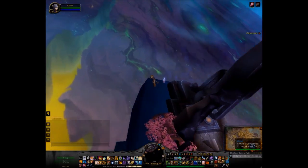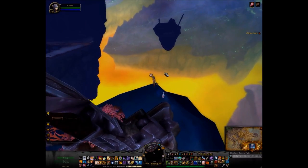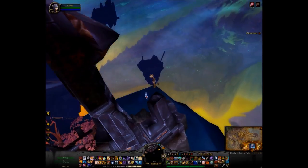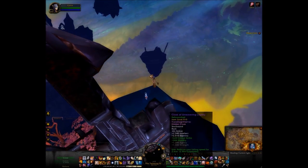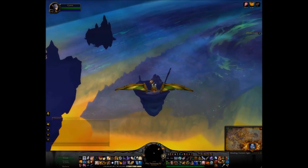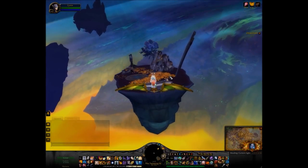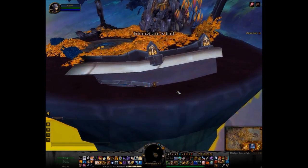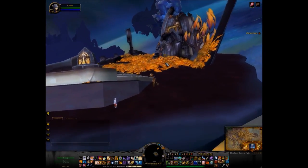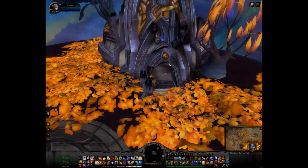Then all you have to do is wait three minutes for the cooldown to come off. Then we're going to use it again and glide over to that right ahead of us — to the edge. Here we go. Should make it just to the edge. Now all you have to do is make it inside this little building.